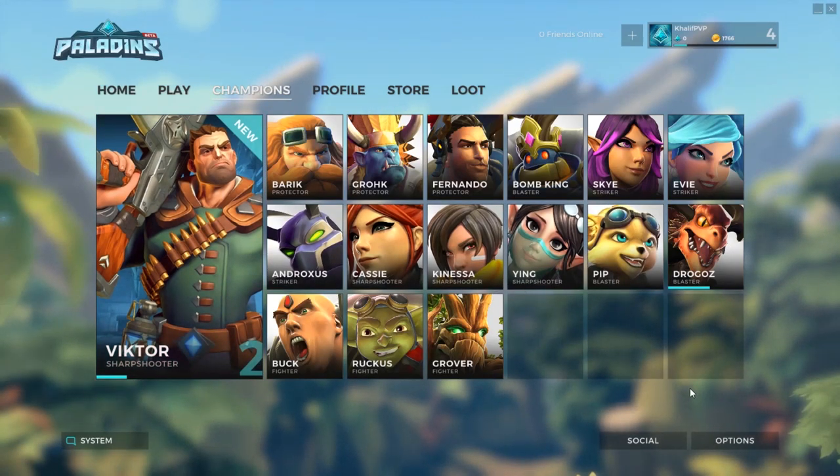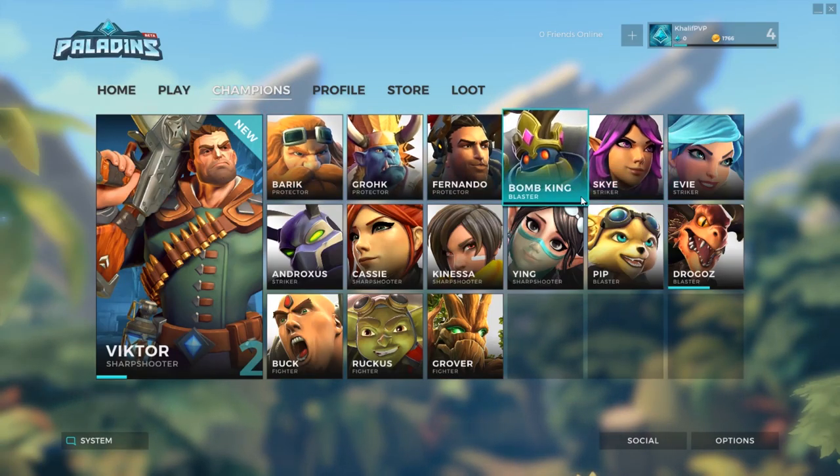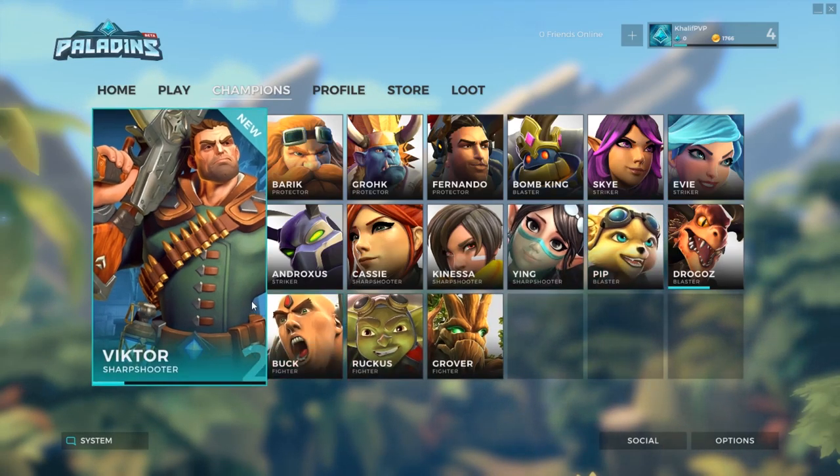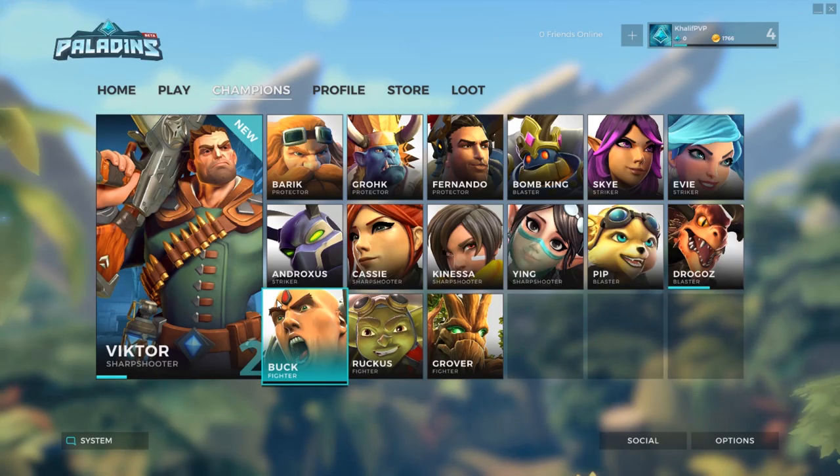The character diversity is grouped into four classes. You have Protectors — these are your tanks. You have Blasters — these are your AOE area denial classes. You have Strikers, which are lucky assassin single-target types, and then you have Fighters, which are essentially up-in-your-face kind of characters.